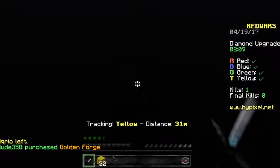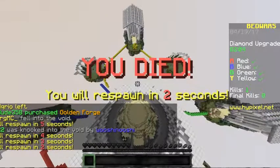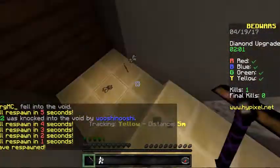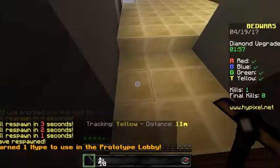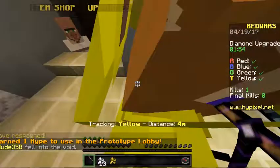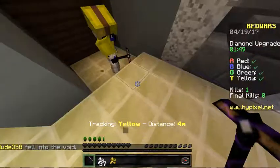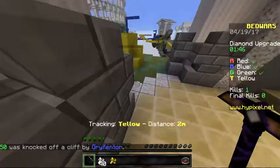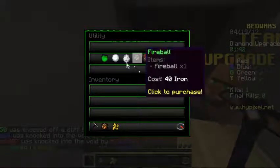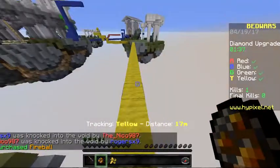Oh my gosh, I just walked straight off the edge after I just bought an iron sword — that is so annoying. Okay, I'm gonna grab another iron sword. I have my armor so I'm just gonna grab a fireball for now and head straight over.